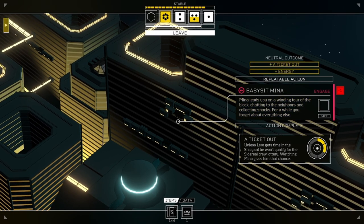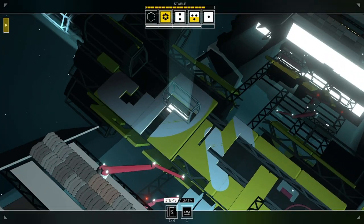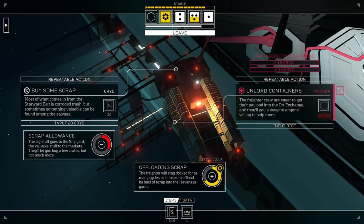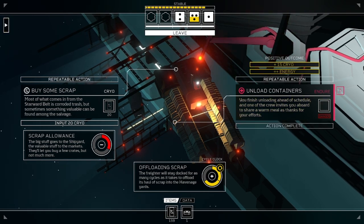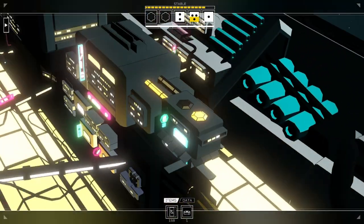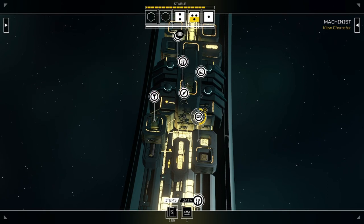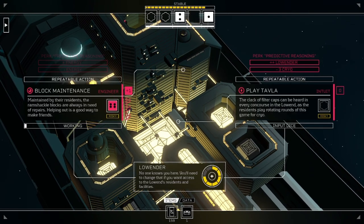Mina leads you on a winding tour into the block, chatting to the neighbors and collecting snacks for a while. You forget about anything else. Of course, Mina - anytime. I can't do anything on the bridge, can I? I cannot. I'd love to do something on the bridge but I don't think I can. Tracking yet again - fragment supply, can't do anything there. Let's unload some containers. It's danger, but I have 100% positive so I might as well. This is my last chance to do it. You finish unloading ahead of schedule, and one of the crew invites you aboard to share a warm meal as a thanks for your efforts. Nice! We got some cryo from that, which I desperately needed. The sooner we get through this, the better.